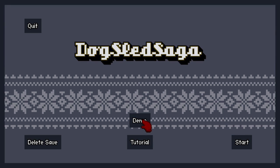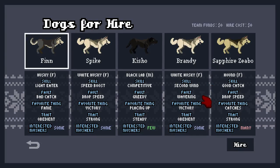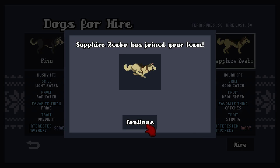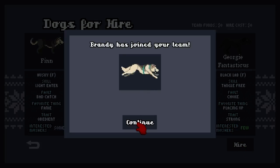The demo's new, let's click on this. Welcome to Dogstead Saga - please select 3 dogs to start your team. I want this one - Sapphire Zero. Second Wind's a good skill to have. Favourite Thing, Victory, and Obedient - I like that.